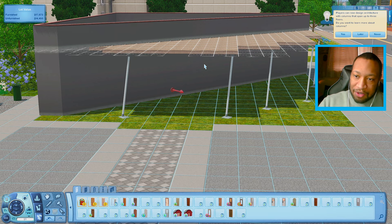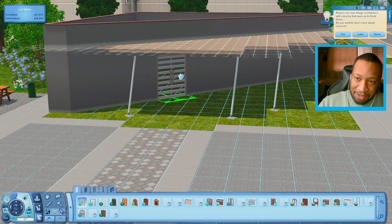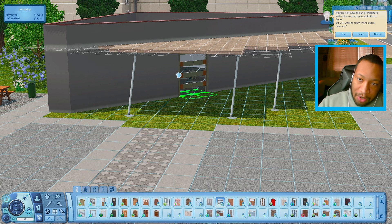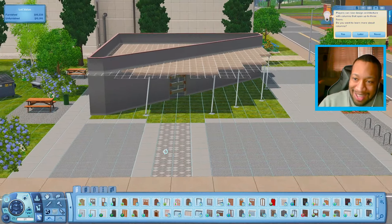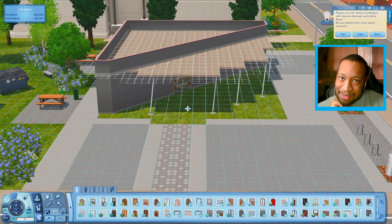I want to make sure that I get a couple of doors, maybe like right here. It's sometimes hard to use diagonals when you build in the Sims, but I'm going to try to make this work. I want to get a nice entry door. Honestly, this one kind of gives off grilled cheese vibes, so I guess we could use that one. A whole entire build inspired by grilled cheese is kind of interesting when you think about it.